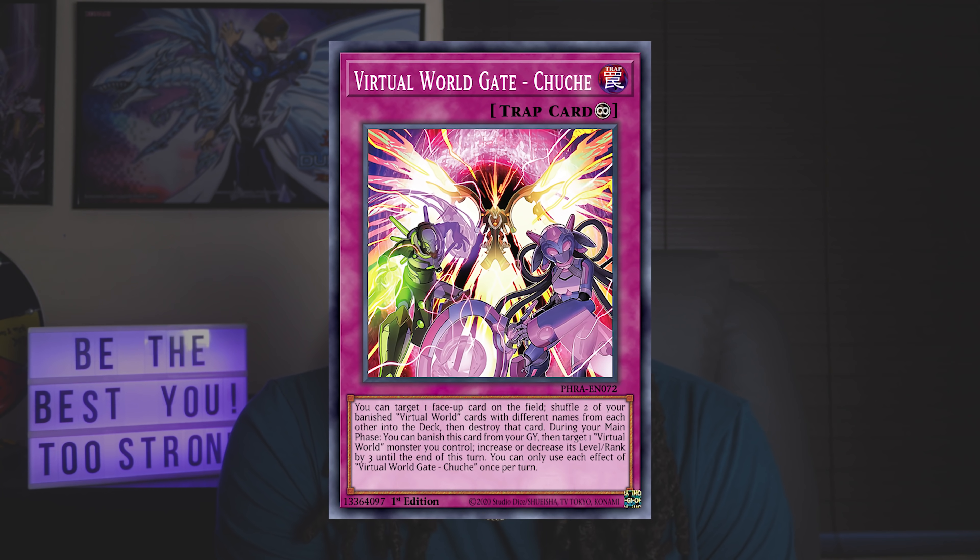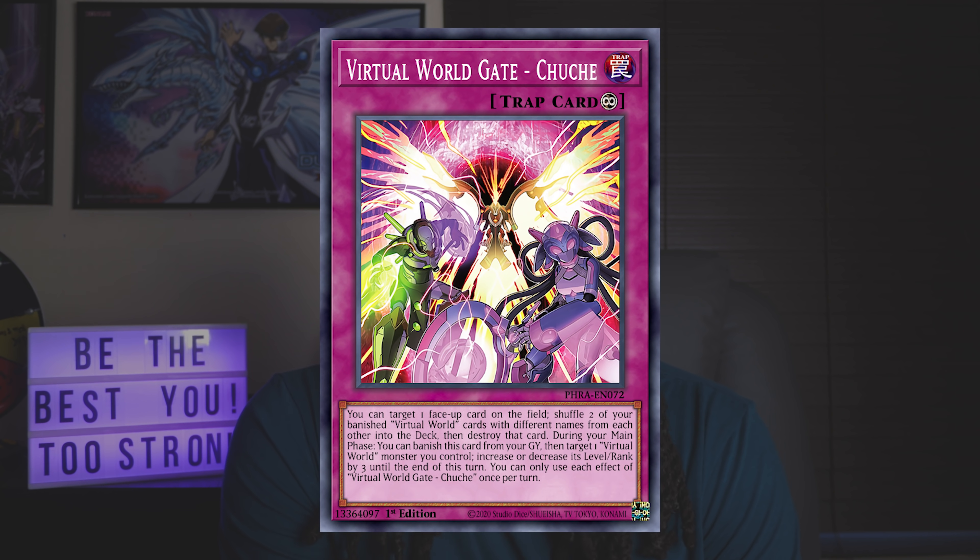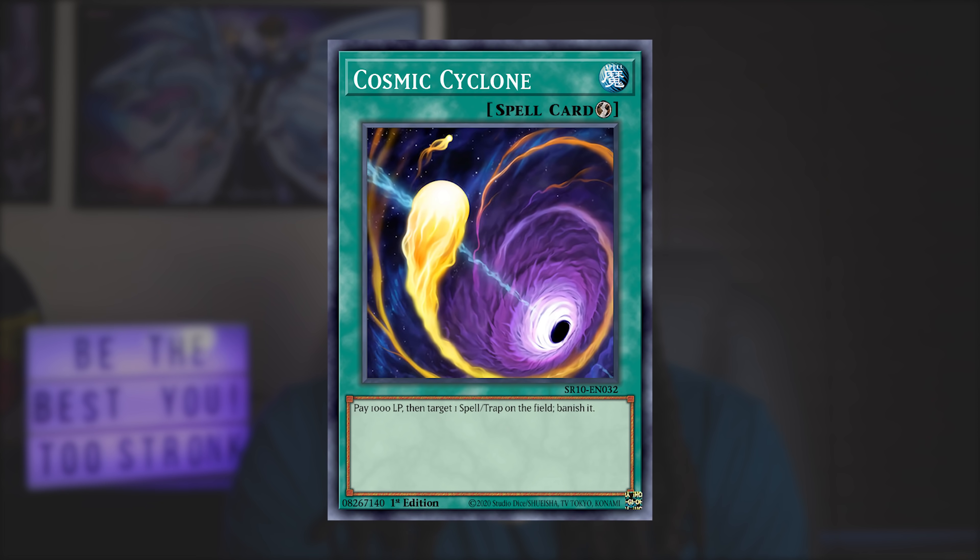Also note that going against Virtual World — if you remove the card from the field that they're targeting, they won't be able to summon the monster. For example, if they have Virtual World Gate Chuche on their side of the field and activate a Virtual World monster to target it, if you get rid of Chuche with Cosmic Cyclone before the Virtual World monster can resolve, the Virtual World monster won't be summoned and they can't activate that effect again.